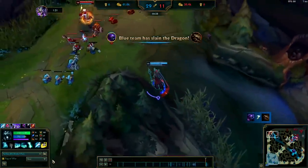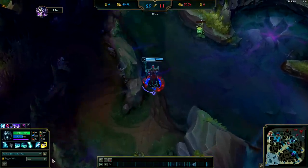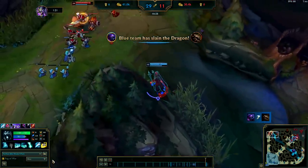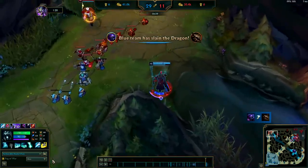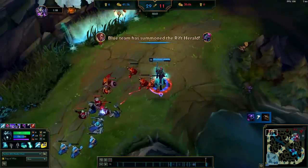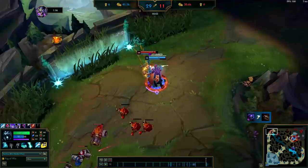Now it's time to go over some tips and tricks when playing Karthus to maximize your ganking potential. When looking for a gank, you want to try to come up behind enemies to maximize your time. Whenever their path becomes clear — if they're going to run away or engage — is when you want to use your W to slow them. If they haven't decided what they're going to do yet and you throw out your W, they're just going to avoid it and it'll make it harder to kill them.